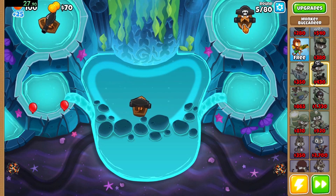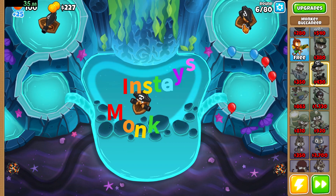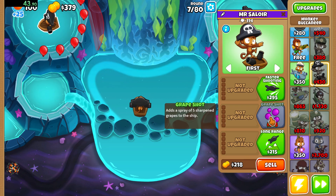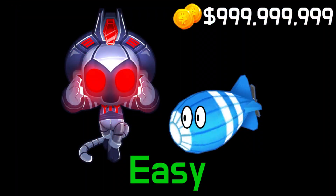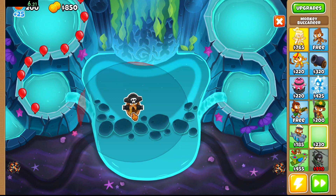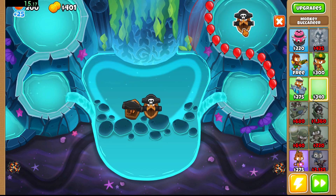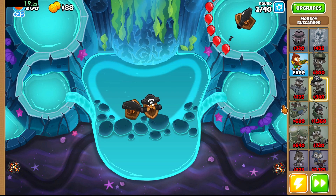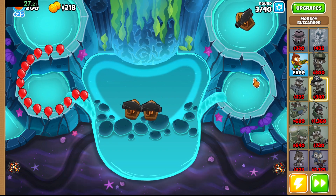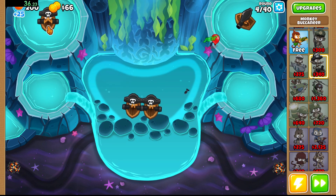We're going to be doing this two ways: we're going to be doing the easy, medium, and hard speedruns, and then I'm going to be doing one hard mode run that allows insta monkeys to see how that goes. The tower we're going to be using throughout literally all these runs is the monkey buccaneer. The map is pretty much all water, and although you could use submarines or mer monkeys, the buccaneer is just better in every single way.